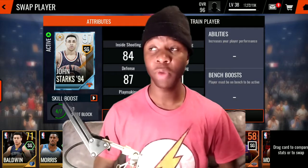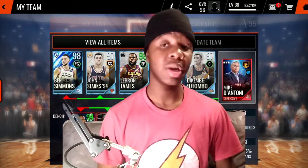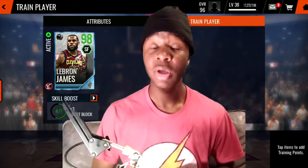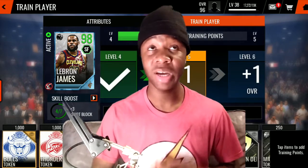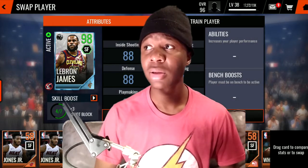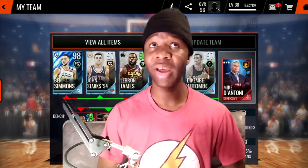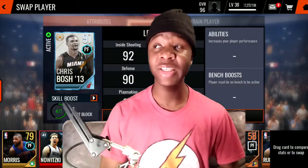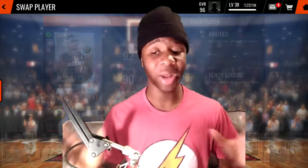You guys clicked on this video for a reason — you want to know how to hit the top 1,000 in Showdown. Every two weeks in Showdown, you can hit the top 1,000 and be awarded a 96 overall Platinum card. Top 500 gets you a 97, top 250 gets a 98, and the number one spot gets a 99 overall card. Those cards sell for around 2.5 to 4 million coins.